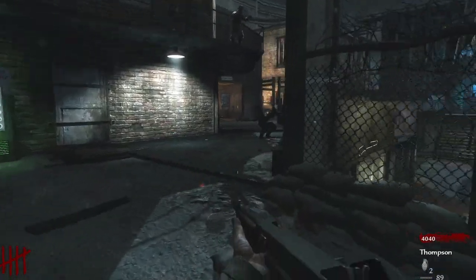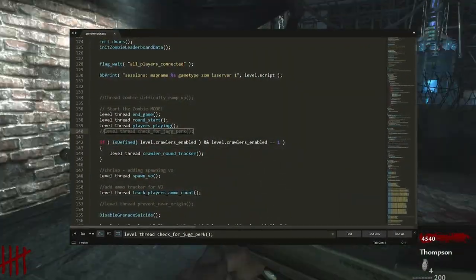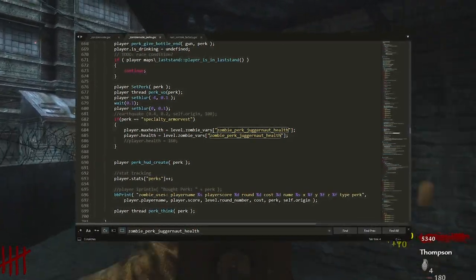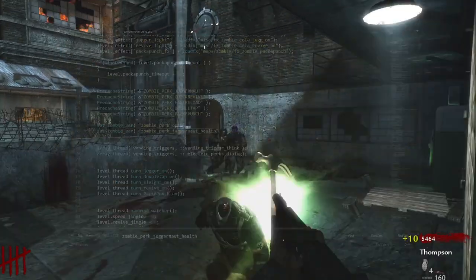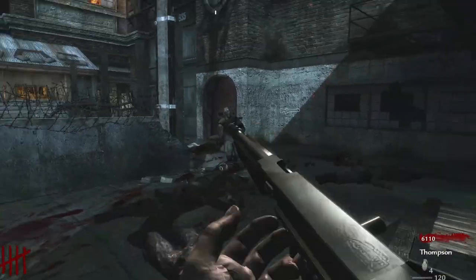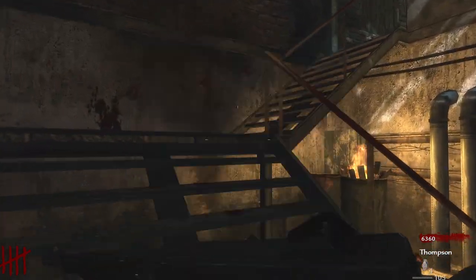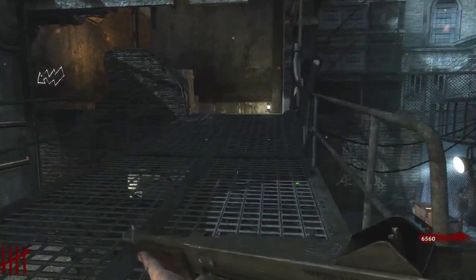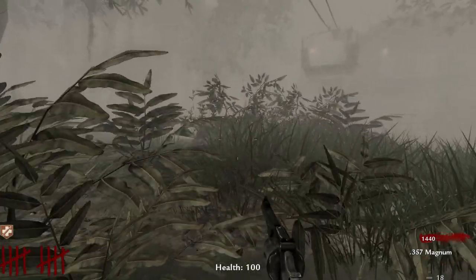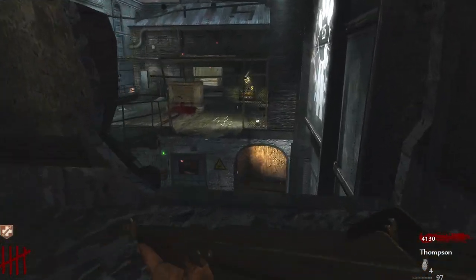In Der Riese, Juggernaut changed. Treyarch realized the old system made players too strong, so they removed the fast regen and disabled that function from running. To compensate, they increased max health from 160 up to 250 — and that's how the system has worked ever since. Zombies still do 60 damage and dogs do 40, so you can take about four hits before dying on the fifth. The community generally agrees this was better: Jug became more consistent and balanced. By Der Riese they were also able to rewrite how damage and regen worked, so they no longer needed the regen hack, and they could now properly account for players having more than 100 health.